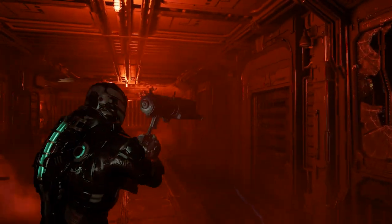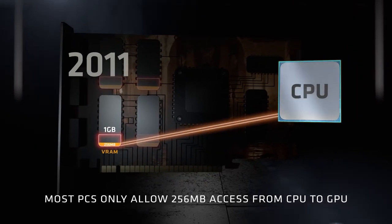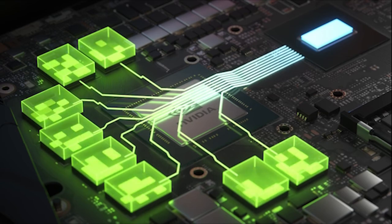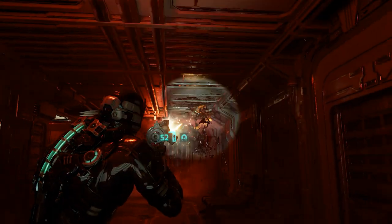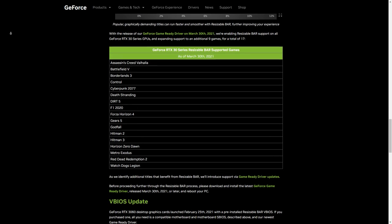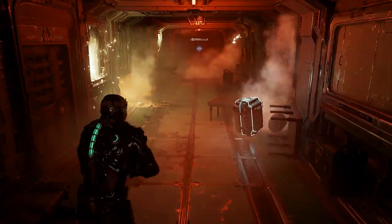You might be asking yourself: what is resizable bar? The CPU can only access 256 megabyte blocks from the graphics card frame buffer. Resizable bar allows the CPU to access the entirety of the graphics card frame buffer or VRAM, which in theory means better performance. However, not all games benefit from this feature — some games even show performance loss when using resizable bar. That's why Nvidia, through their drivers, controls which games get this feature and which do not. Dead Space Remake is one of the games that did not get resizable bar.